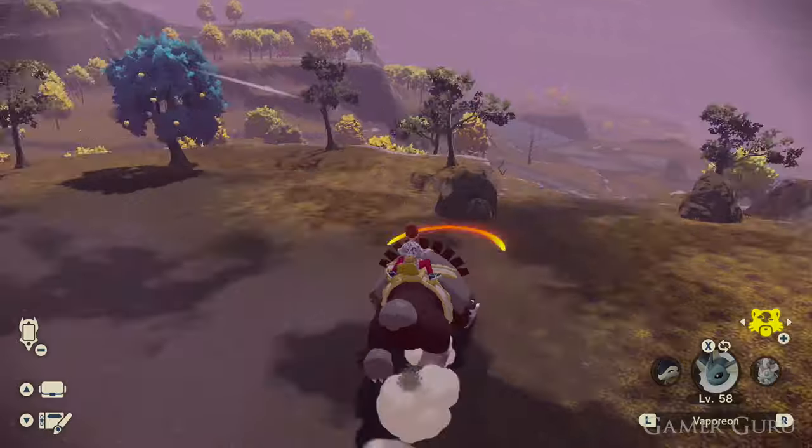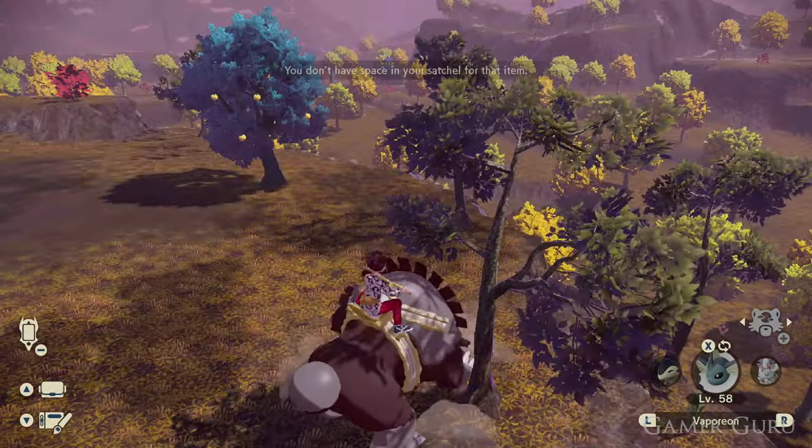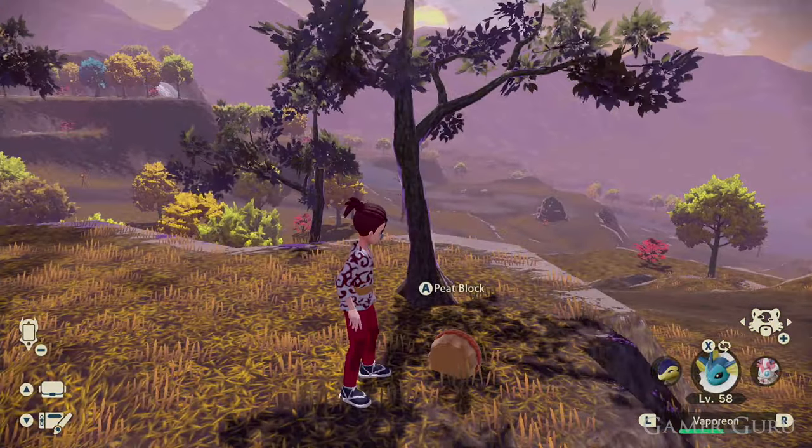Once we have our Ursaring, the second thing we're going to need is a Peat Block. Peat Blocks are rare items. The best way to get one is simply by digging up in the random locations in the Crimson Mirelands and eventually you will find a Peat Block.